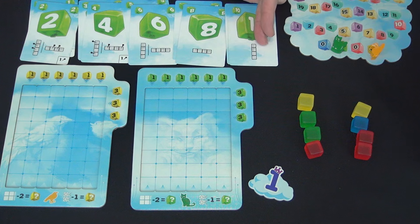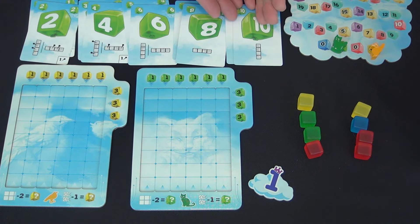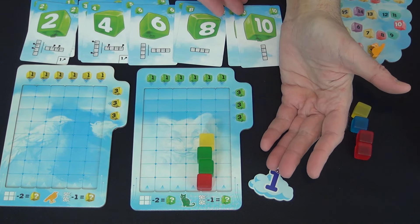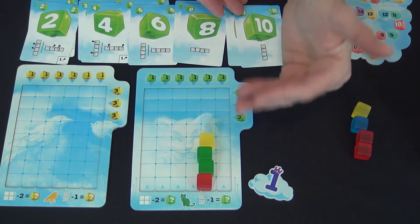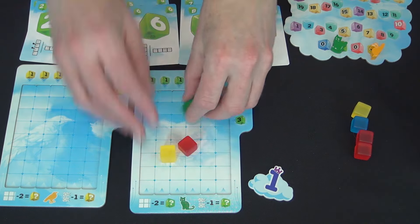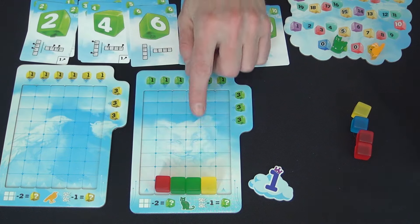The card you put down shows the way you have to place those balloons on your board. If you are bidding higher numbers, you have to place the balloons vertically, which is a little harder to manipulate how they're going to move later. If you play eight, you can put them horizontally and flip them around either way — you can't change the individual order of the balloons.